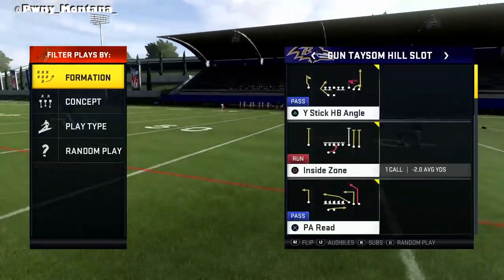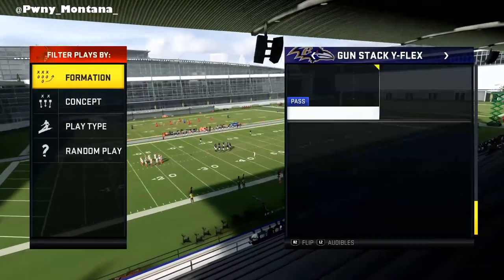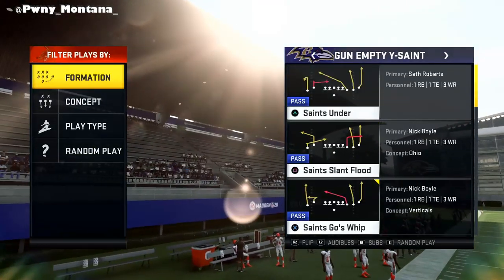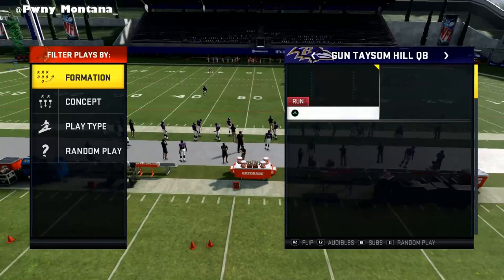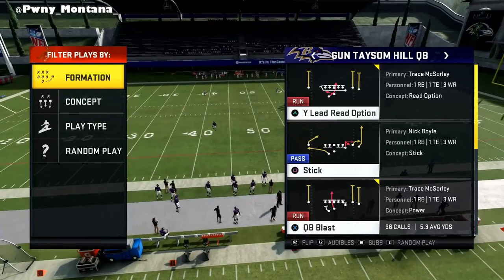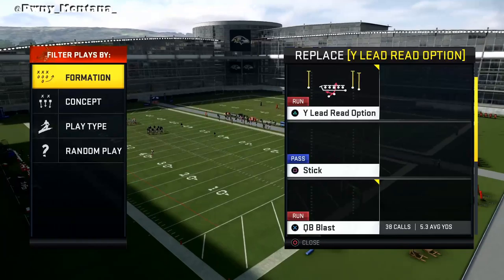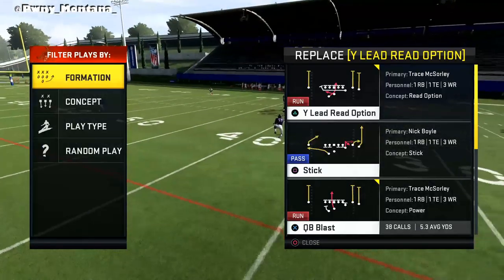That means you can audible from one of the best passing playbooks - Gun Tight Offset, Tight End Gun, Y Off Trio, Gun Bunch - which obviously the Saints don't have one of the best gun bunches but they do have a couple good plays you guys can utilize and actually destroy people with. You can also audible into an empty set, which is hard enough to stop if you're a good passer. So you can audible from these formations into this Gun Taseem Hill QB package and run a QB blast.